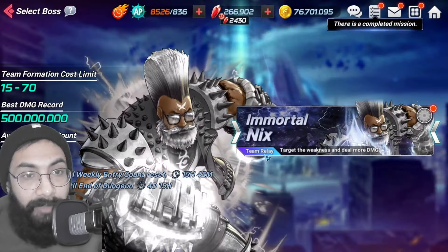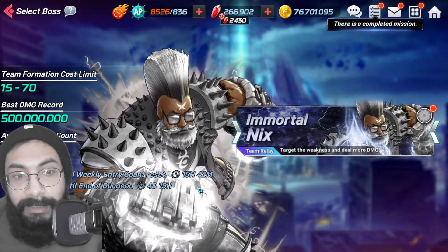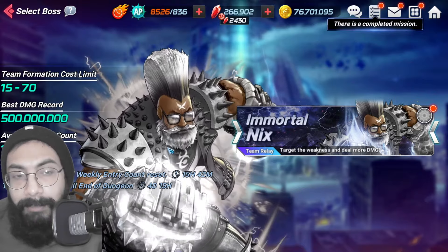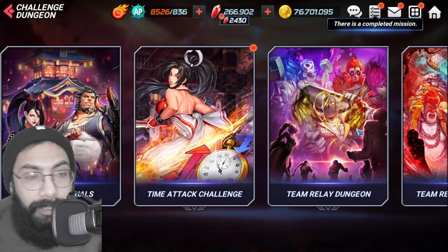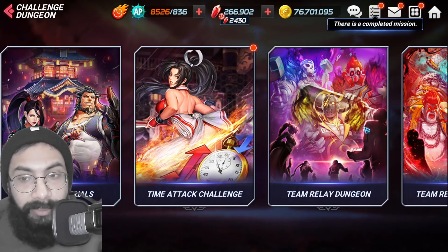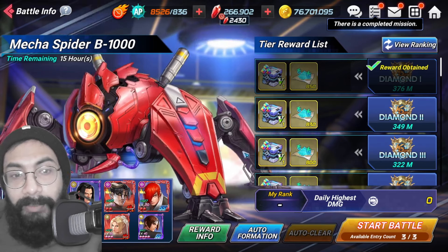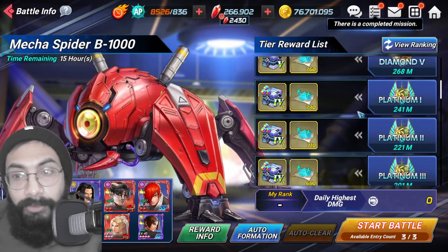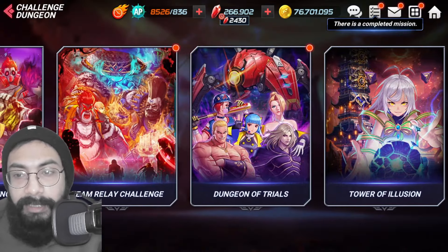Team Relay Challenge is a great option especially for new players because there are a bunch of giants, and each one will give you around 7,000 to 10,000 rubies when you defeat them for the first time. In Dungeon of Trials, when you complete it for the first time and reach the highest score, you'll get quite a good amount of rubies — but that's a one-time reward.